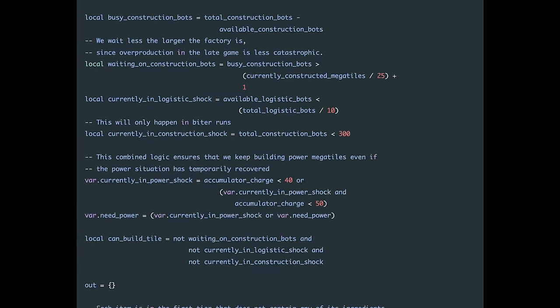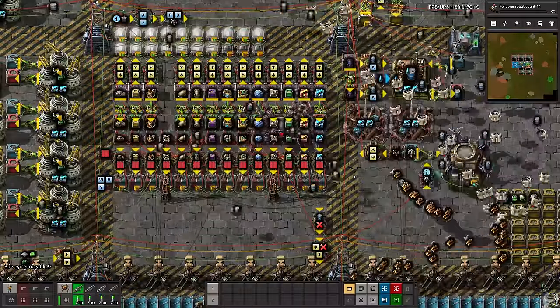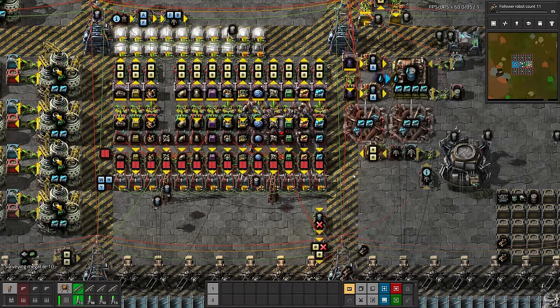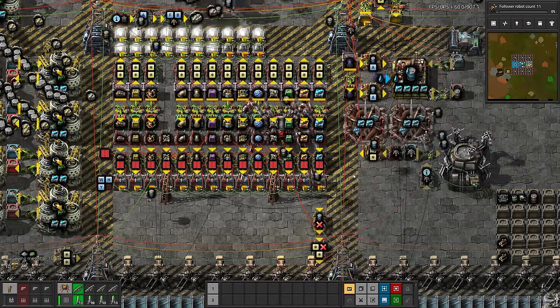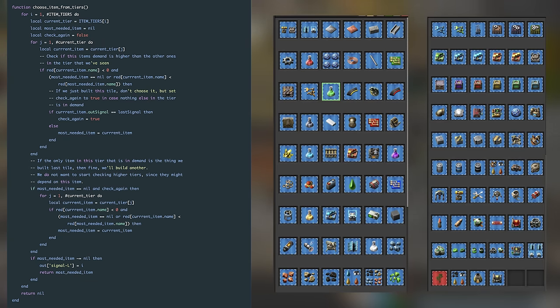Before diving into the factory and getting lost in the weeds, let's talk about the algorithm that builds the factory. I wanted the factory to be capable of making not just science, but also the buildings needed to build new parts of the factory, and really any arbitrary product I thought I might need, like ammunition. So I designed the algorithm and the Blueprints to be as modular and flexible as possible, and tried to avoid hard-coding things as much as possible.